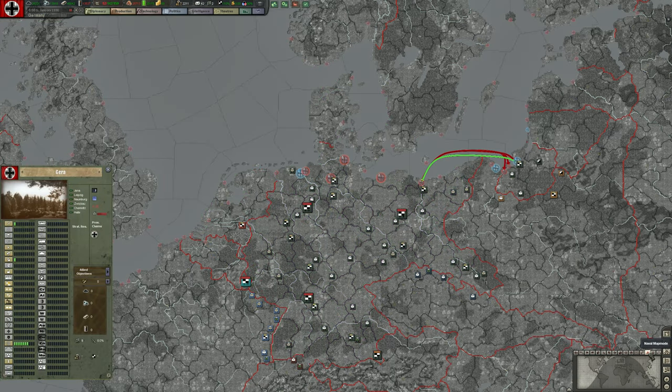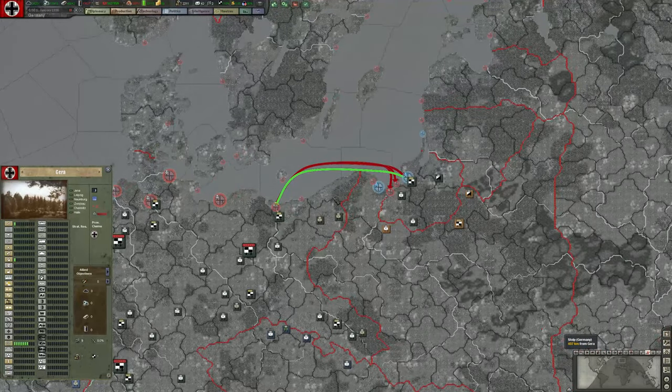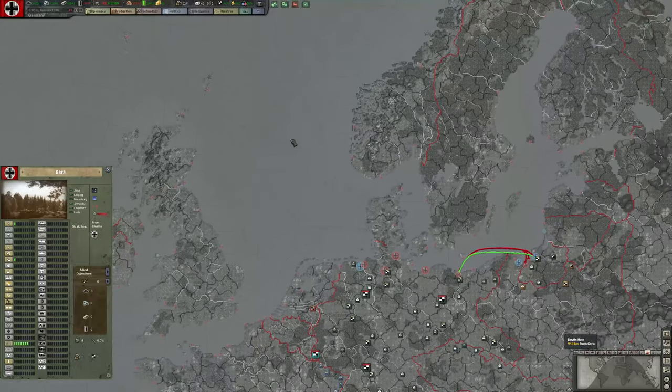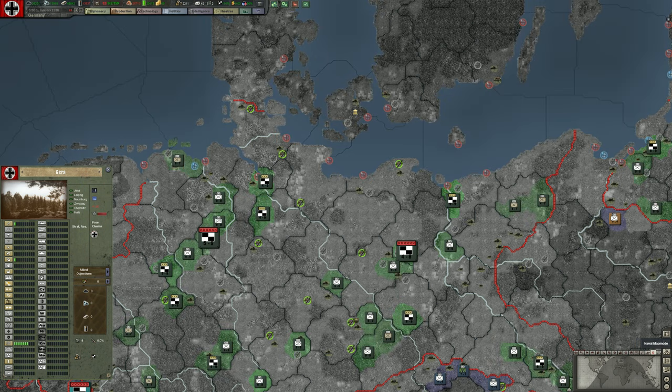The final three map modes are: naval — which shows our active trade routes, supply routes, and active naval units (we have none currently at sea, but it highlights our ports); strength — which shows where we have currently active divisions; and resources, which we'll get to next.